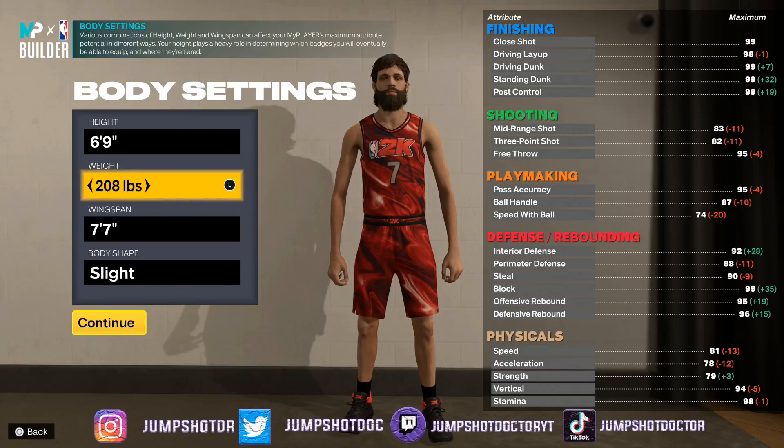But this build does it all — I'm going to be boxing, worming, bullying. Seven-footers can do this, but who can do this with that ball handle? We are a 6'9" fully functional guard with great defense. There's something wrong with this.